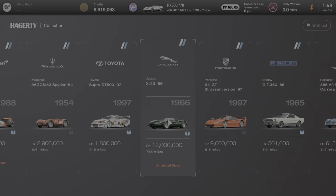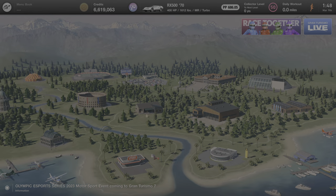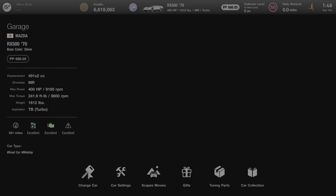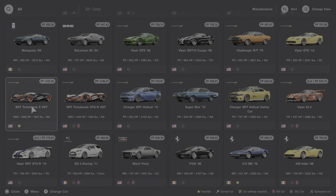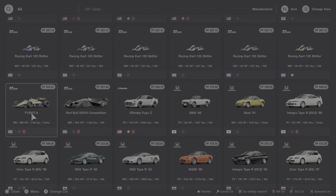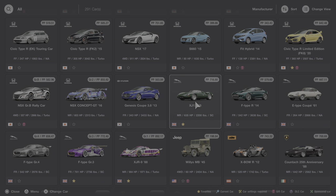That's everything we can learn about it from the legendary dealership, so now we're going to back out. I do own this car, so we're going to go to the garage and go to J for Jaguar. We're going to go right here to the XJ13, click on it, and we can listen to the startup sound.